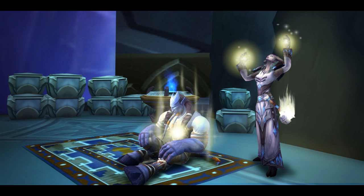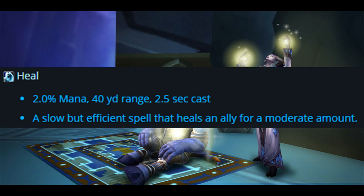Let's take a look at some of the core abilities of the spec. Firstly, we have Heal, which uses 2% mana, 40-yard range, 2.5-second cast — a slow but efficient spell that heals an ally for a moderate amount.